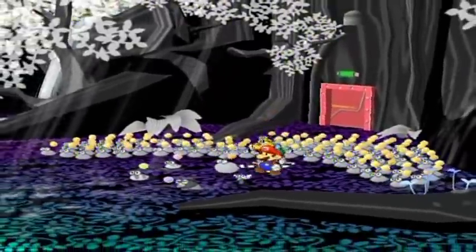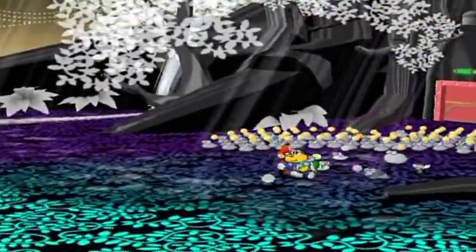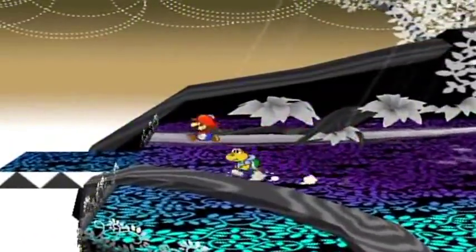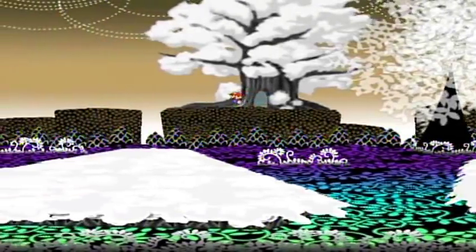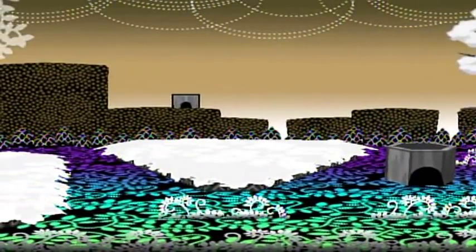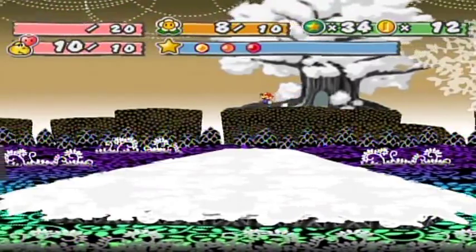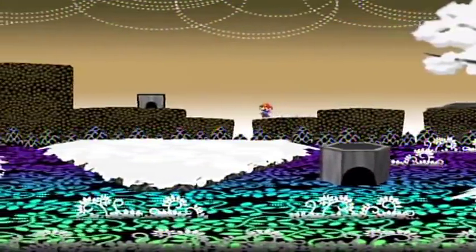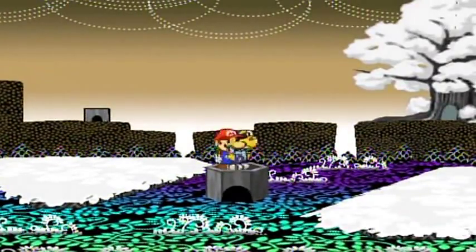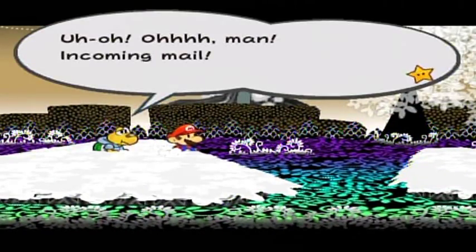Maybe the reason why the jabby isn't inside is because it's still out here — they haven't gone back inside yet. Anyway, I'm expecting mail any time now. Let's see if it pops up along the way. People are also wondering what happens if you fall down a hole. That's it — it's just like when you fall in water. One HP gets drained from you and you get plopped back at the start of the obstacle. There's the mail!